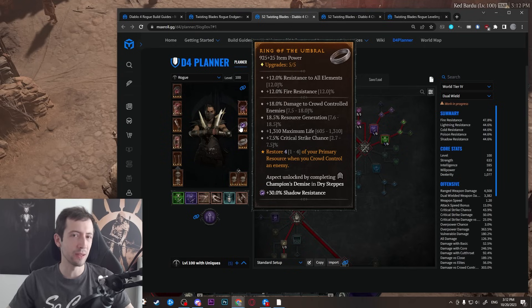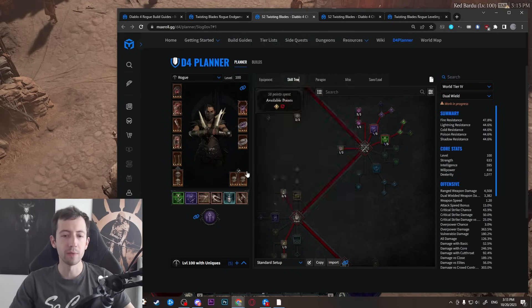When fighting bosses or elites you use Puncture a bit more. You don't always have to go for three combo points — you can do one-to-one or two-to-one rotations depending on the situation, your current energy, and the fight length. But most of the time in short fights you barely use Puncture.